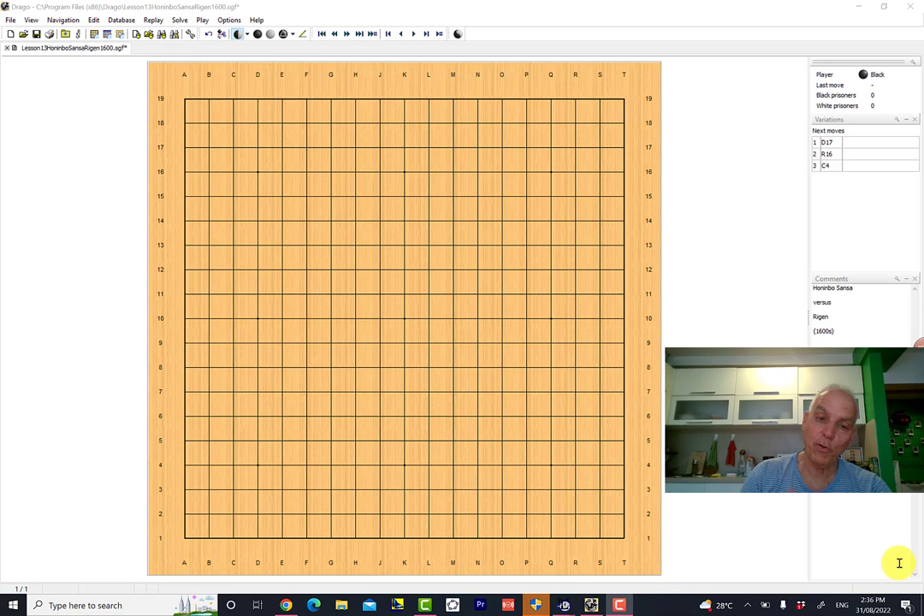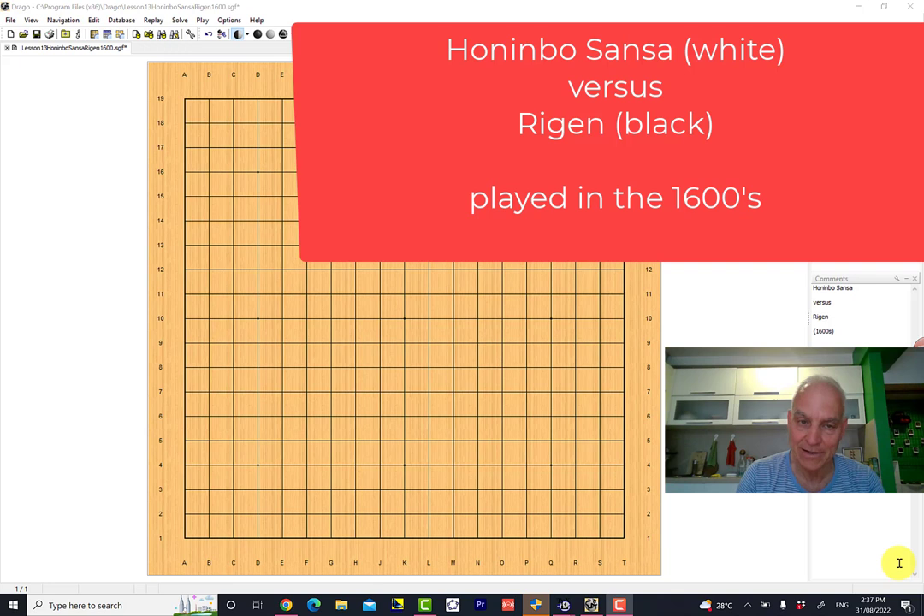Hello everyone, I'm Nolan Wahlberger and we're playing Go. Today I want to show you a classic game from Imperial Shogun era Japan, the 1600s, between two players: one is Honinbo Sansa and the other one's name is Rigen, R-I-G-E-N.